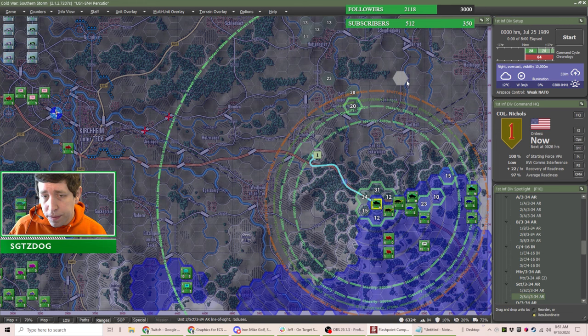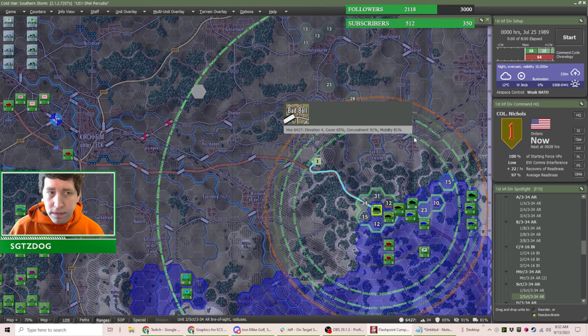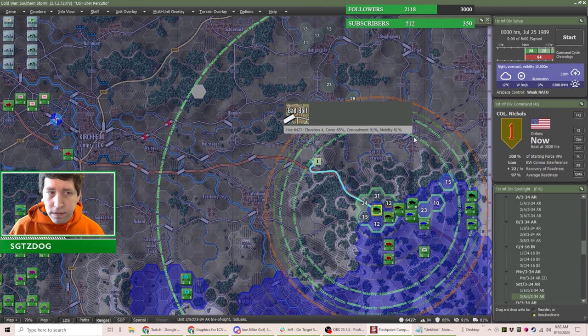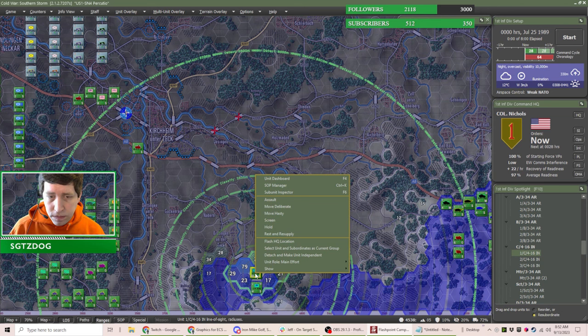For somebody new to Flashpoint Campaigns, it does something very differently than other strategy games — the OODA loop means you only have a fixed amount of time before you can give orders again, you can't give orders continuously. When it comes to these recon units, there's a crucial element of spacing — your recon units need to be really forward as a trip wire so that you can actually react in time, because in modern mechanized warfare everything takes longer than you think.